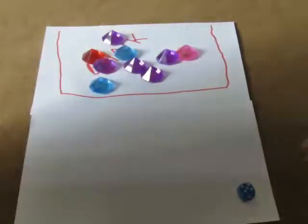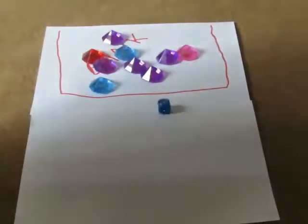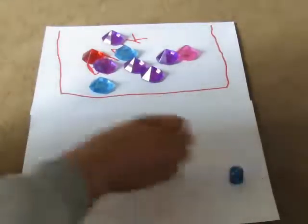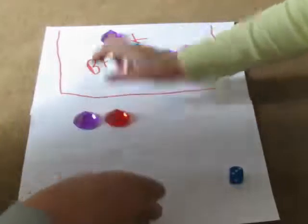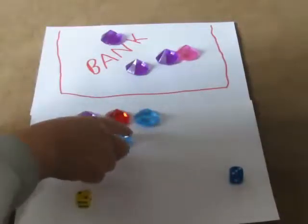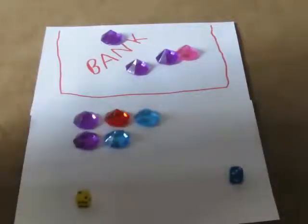Let's put our jewels back in the bank and roll the dice again. We've both rolled a six, so we'll roll again. So I've rolled a two and you've rolled a three. We can see that the difference between our two and our three is one. You've rolled the bigger number, so you get to keep it.